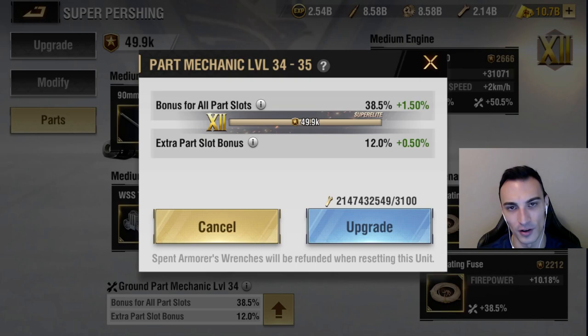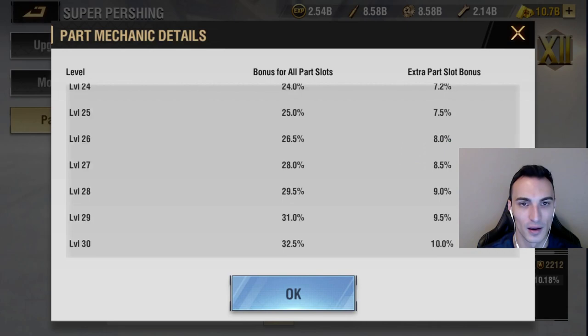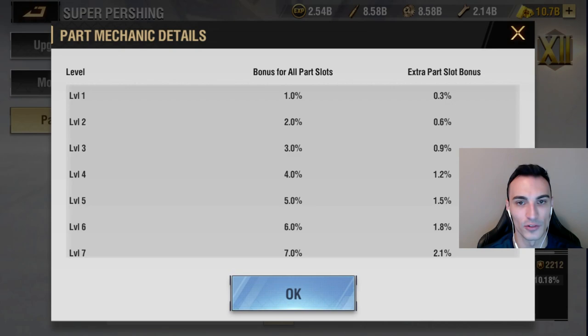Let's take a look at the part mechanic. We're at level 34, but let's go to the top all the way to level 1 and do a comparison. At level 1, bonuses for all part slots is going to be a 1% bonus to whatever statistics your parts are. And then the extra part slot bonus is going to be 0.3%.